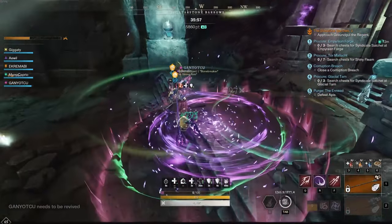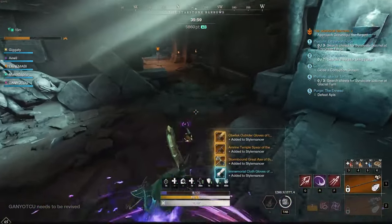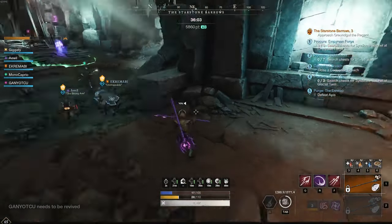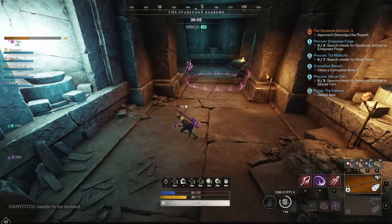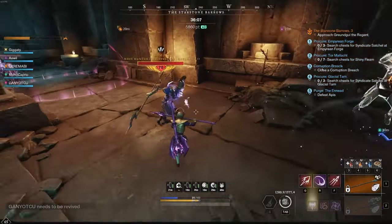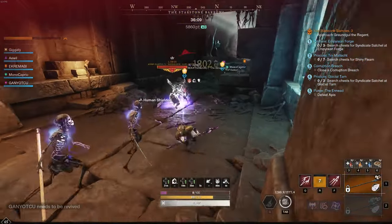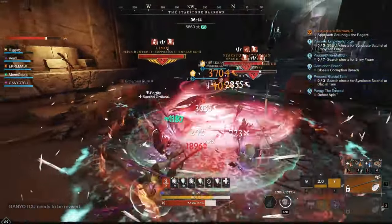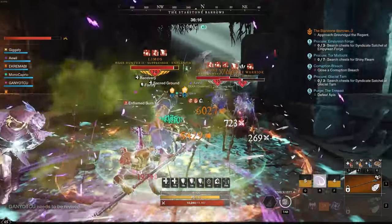As you run the dungeon more and more, you'll learn those tips and tricks — just how to speed things up. The littlest things can work. You can tell we're already almost at the time cap — 40 minutes to do the dungeon. Slow DPS and silence is gonna slow things down.